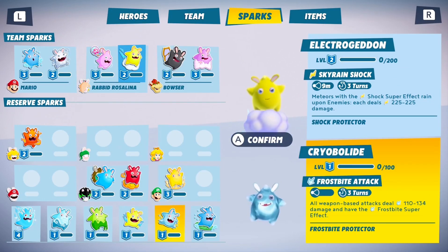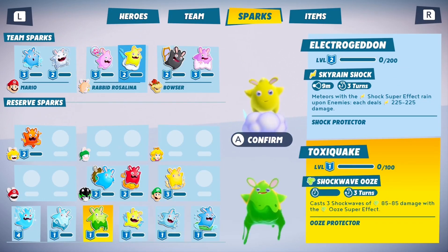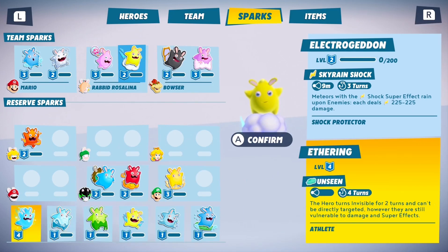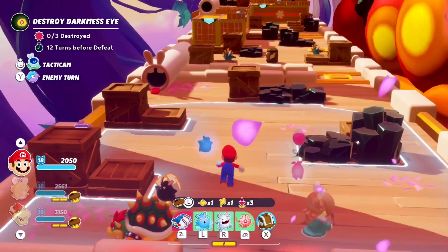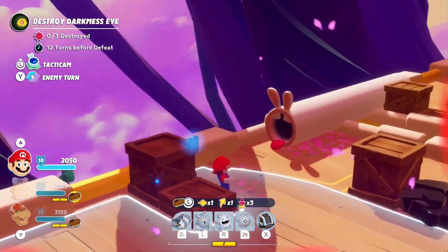There are dozens of sparks you can pair with your heroes. They will grant elemental damage, resistances, help control the battlefield, and much more. Tethering will help Rabbid Rosalina get behind enemy lines to wreak havoc. We're done prepping, so now is the time to fight!